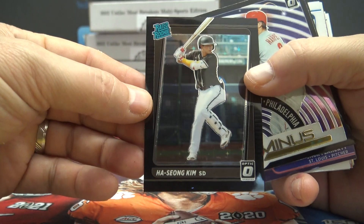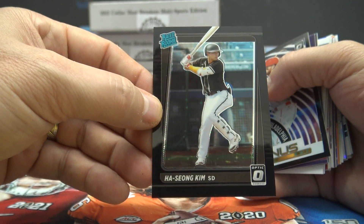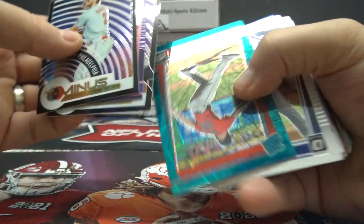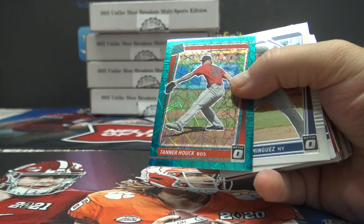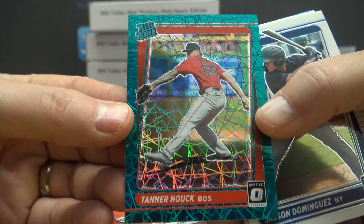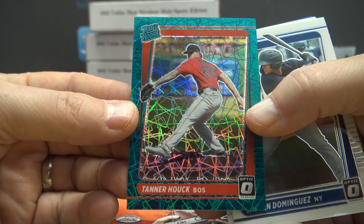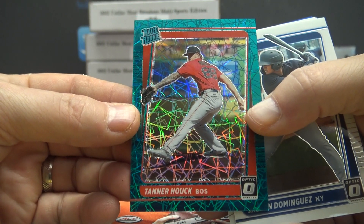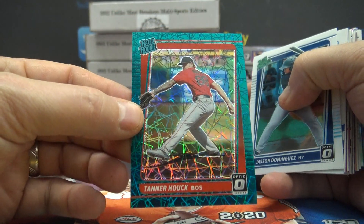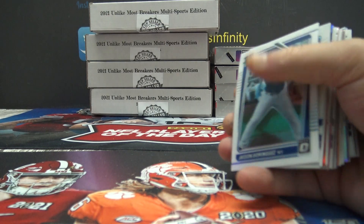Ha-Seong Kim black, that one is 149. Tanner Hawk. All the hot boxes are gone — Ronnie, you still want to do it? We got an optic break up right now but it's with Origins as well. Some of the big cards are probably not in the hot boxes, I would imagine. Numbered to 35 on that one — I guess it just depends on who you hit.